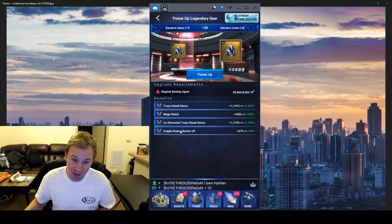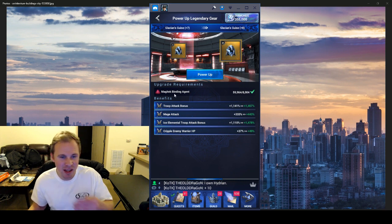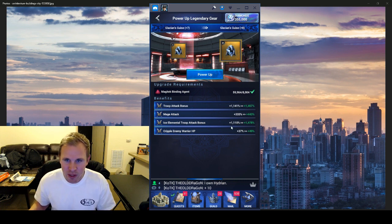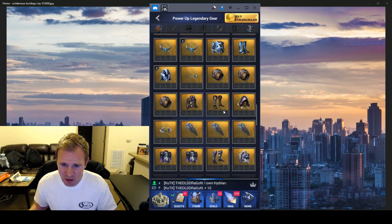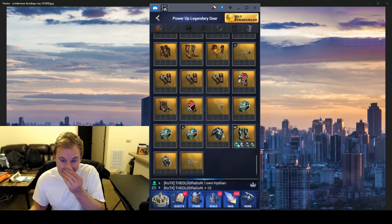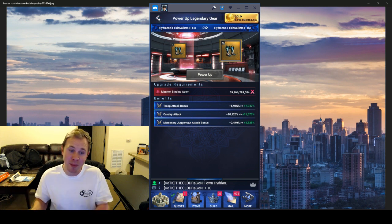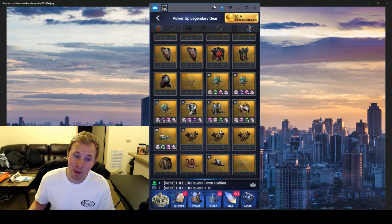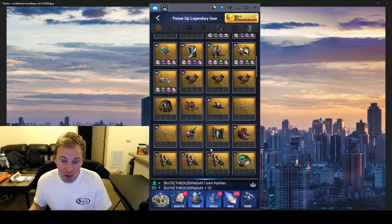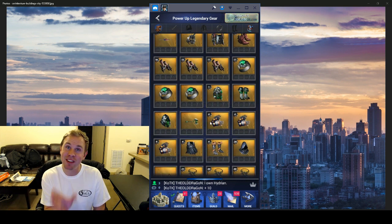With Glaciation the numbers get pretty big as you power it up. The downside is it takes the Magitek binding agent, which is also what some of the better gear takes. So the question is: do you want that binding agent for Hydrian, or Glaciation? It really depends on your focus — if you have Shiva maybe you'd rather power up Glaciation because your mages are going to have crazy attack, and if half your defensive troops are mages that's an interesting way to go.